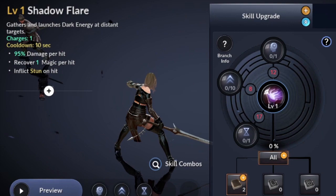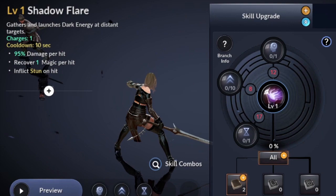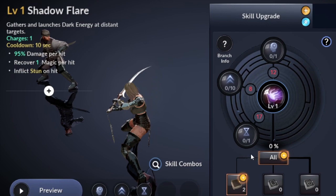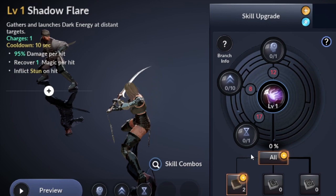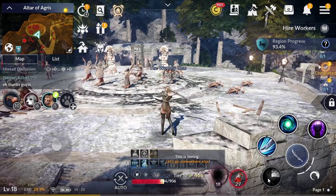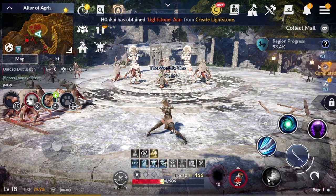The next is Shadow Flare, which gathers and launches dark energy at distant targets. Charges 1, cooldown 9.9 seconds, 97.71% damage per hit, recover 1 magic per hit, inflicts knock on hit. This is probably one of the few ranged skills that the Dark Knight has. It's a good initial skill to use in battle or to catch escaping enemies.